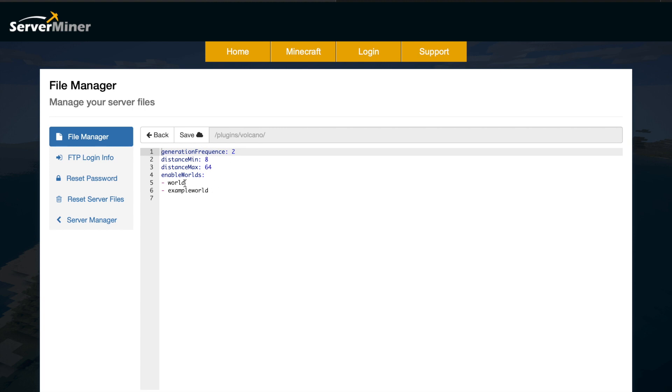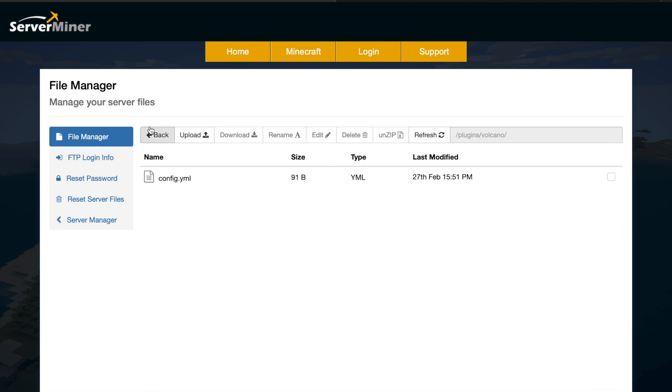Then you have the minimax distance and the enabled world settings. Obviously if you've got a creative or factions world you might want to disable it in those. That is pretty much everything in the config file — very straightforward.